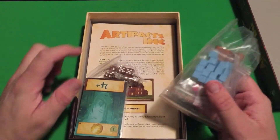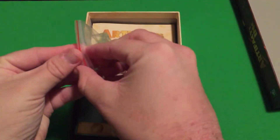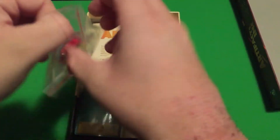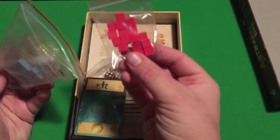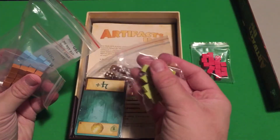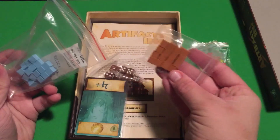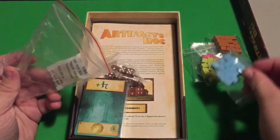They put the rulebook on the bottom by the looks of it. Looks like there's colored cubes, like there usually is. We've got red, green, brown, and blue.